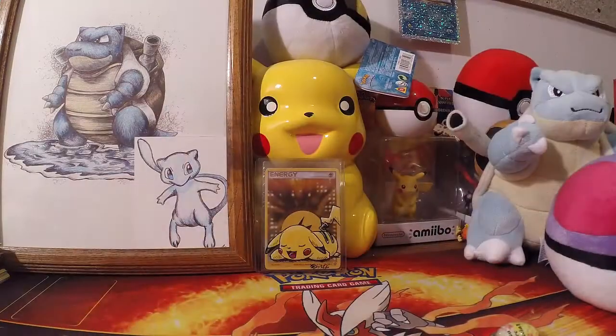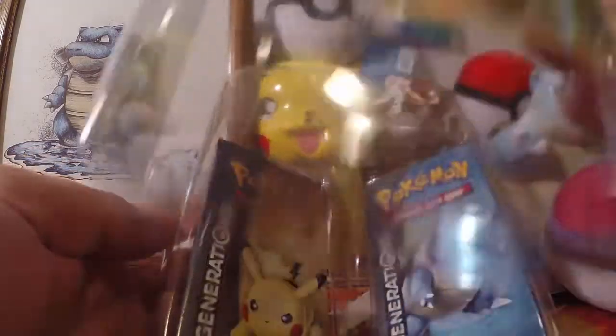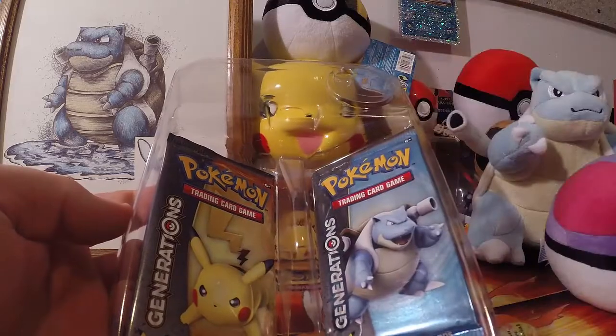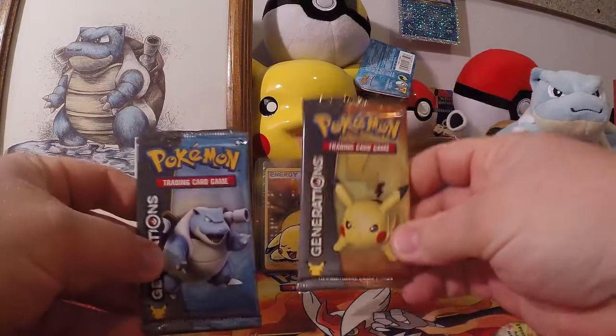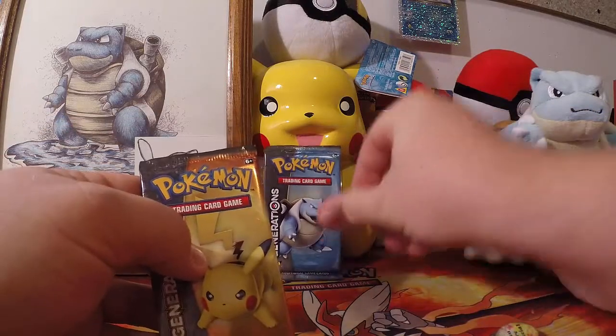I'm going to bring in my Lucky Turtle. By now you guys know what's all inside them, so I'm not going to show you all the fun stuff. There is the Mew promo that you guys are all accustomed to by now. I'm sure everybody's been checking them out — these are getting very hard to find. There's the Mew pin. I picked this for a specific reason: this should be our ultimate pack opening because it has both the Pikachu and the Blastoise packs. I'm going to save Blastoise for last because that's the channel mascot. Put the Lucky Turtle back there and let's get right into it.